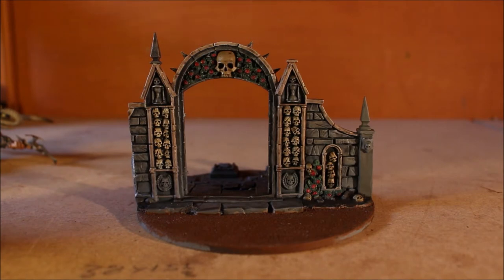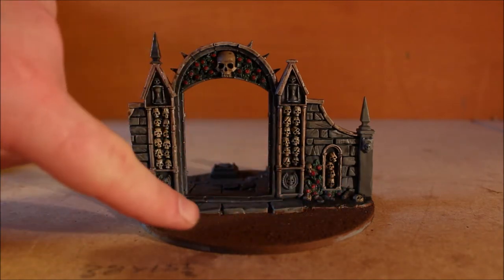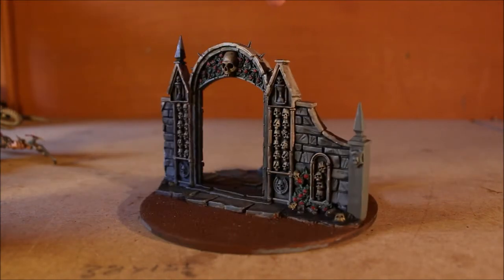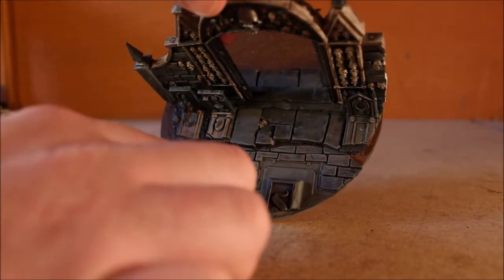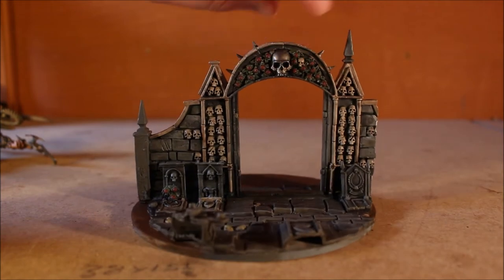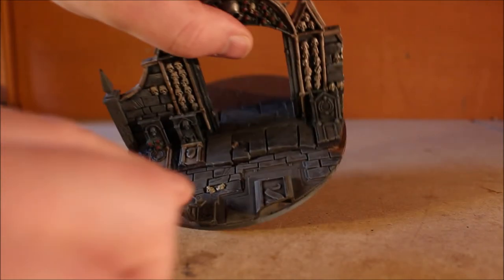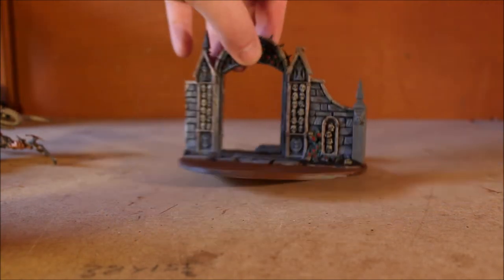This piece I chose for the Verminlord is the front part of the Garden of Morr — the entrance into the graveyard. It had metal gates but I took them out; I might lay the broken gate on the floor as a detail. I had to cut the sides to trim it down to fit onto the big round base, and I filled the back with flat cobblestone path pieces and some tombs to fill it out. Most of this was already painted — I just had to touch up some skulls and flowers and tidy it up.